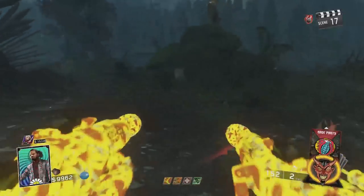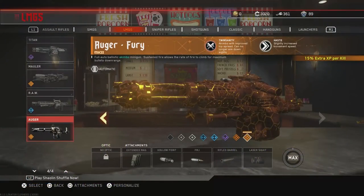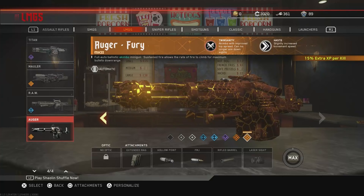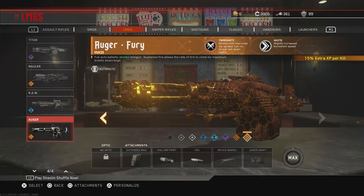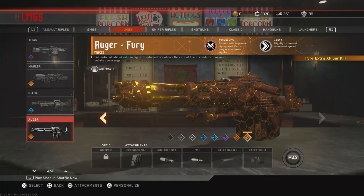Also, for those of you who've been asking, I've turned on my sub counter so you can see the growth of my channel and track it along with me. The variant is called the Fury — this is the Mark II edition, but it comes with Twin Sanity, which is a Kimbo light machine gun, and also with Haste for quicker movement speed.